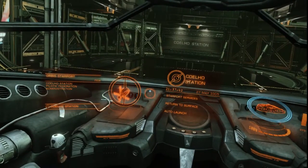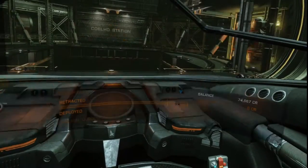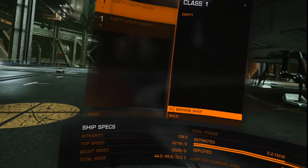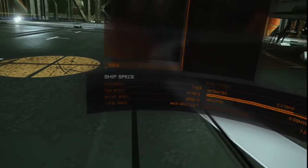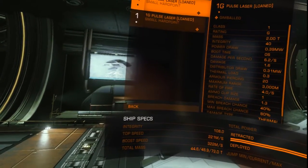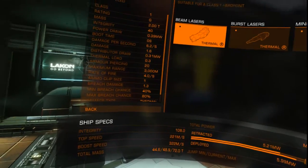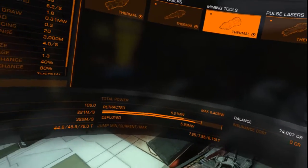There's a lot to do — at least there's a shipyard here, and outfitting. As you can see there's my weapons — I could add utility mounts. Shield boosters — there's all sorts of things you could add to your ship. I've got a hard point, and two pulse lasers on loan apparently. Laser, laser, mining tool — so if I wanted to add a mining tool I'd have to get rid of one of my lasers.